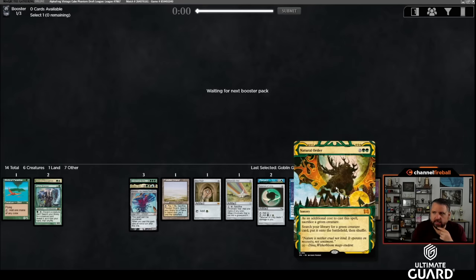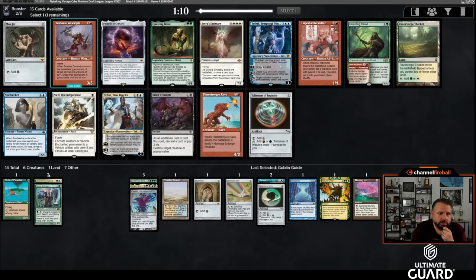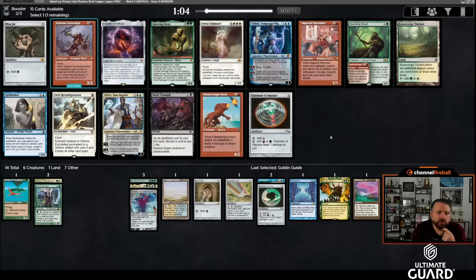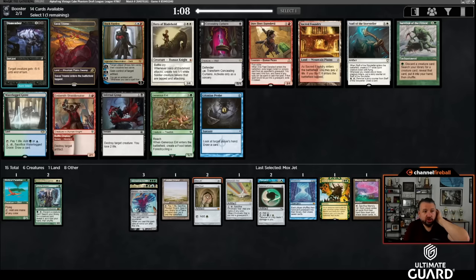Natural Order is enough of a temptation that I don't mind going into green. Another Mox — lucky me, we'll slam it! Probably have the choice of Questing Beast or Questing Druid. Teferi and Spell Seeker are going to get taken, but I'm thrilled to get a second Mox. I would still go for Tolarian Academy — Tolarian Academy and Natural Order don't often fight side by side, but they could here.